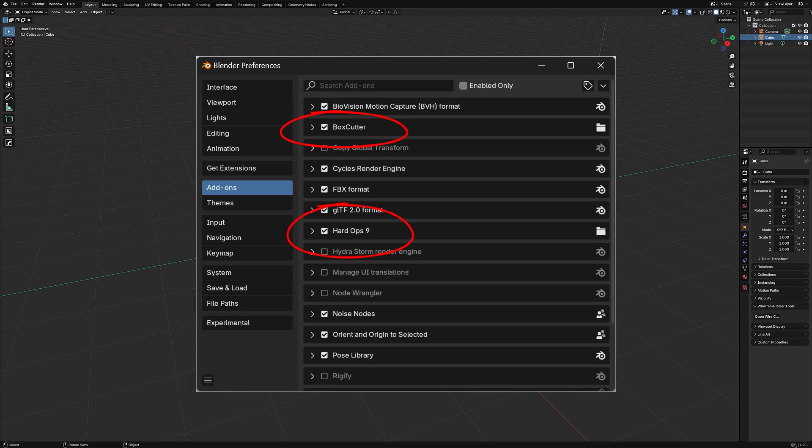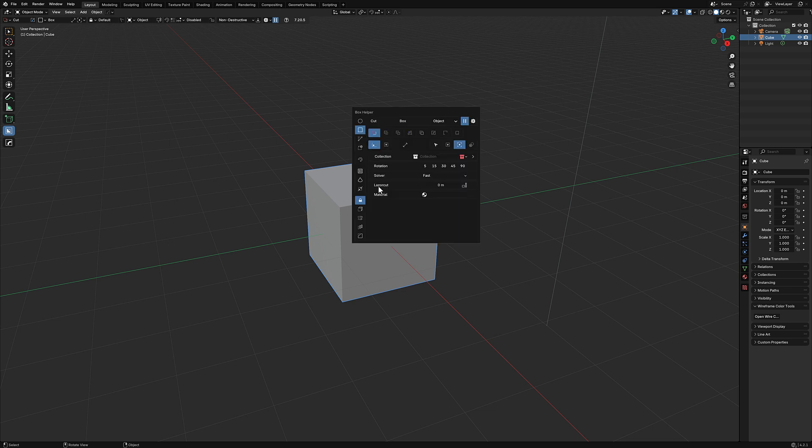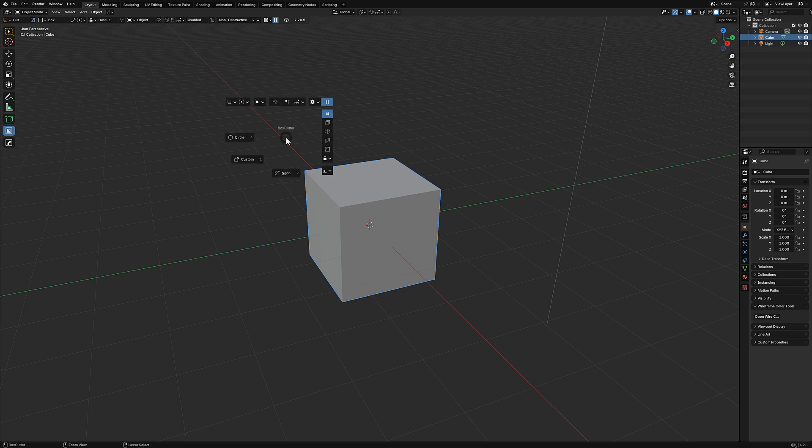I've already enabled both. Box Cutter works in a special way — you use it in Box Cutter mode. To enter Box Cutter mode, hit Alt+W. Now you're in Box Cutter, and everything is available up in the header. Everything is also done via menu: hit D for the helper menu, and all of what Box Cutter does is available right there. Hit W to leave Box Cutter mode.